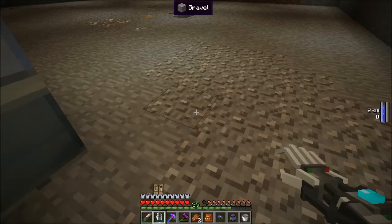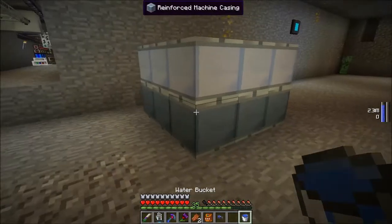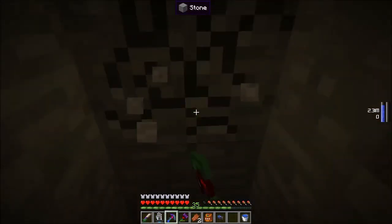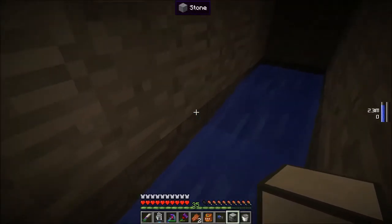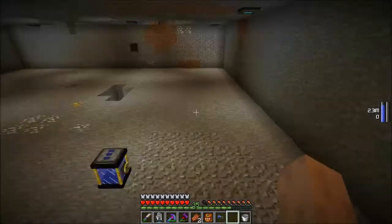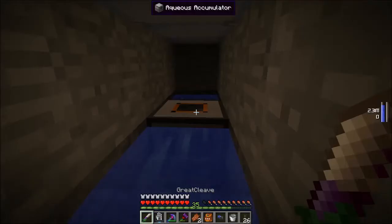Let me put my ender tank back down. We had a client crash — sorry about that. One bucket of water — let's put our water bucket right there. The aqueous accumulator has to have water on either side of it in order to function. Get that bucket, put it down right there. And now if I put down my liquiducts, we should see that it's filling up quite quickly.